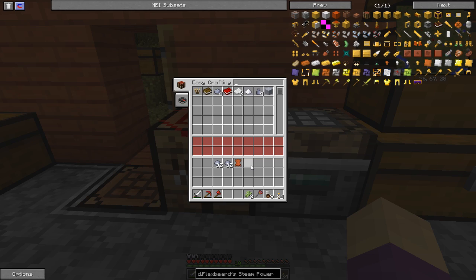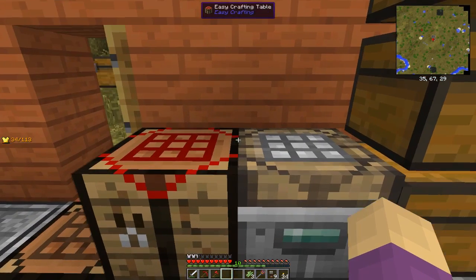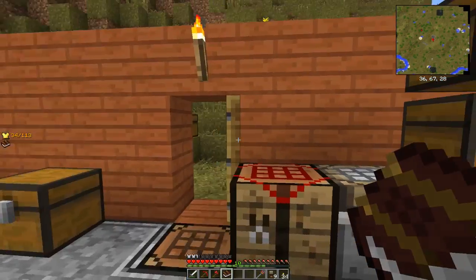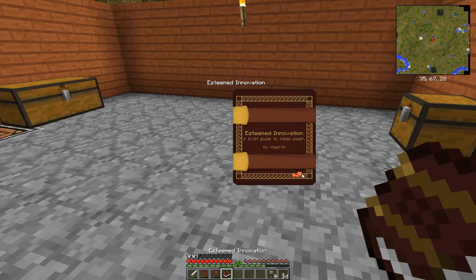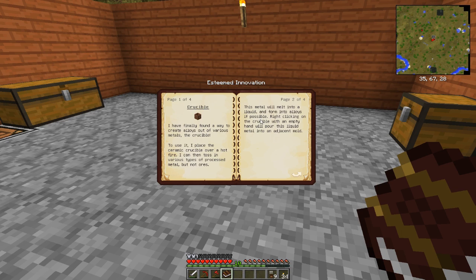What I need to do is get a copper ore and a zinc ore. There it is — Esteemed Innovation. I'm going to close the door. I'm actually going to put that back. I think it's very interesting where it always says the player's name right there. What I need to do now... the crucible.